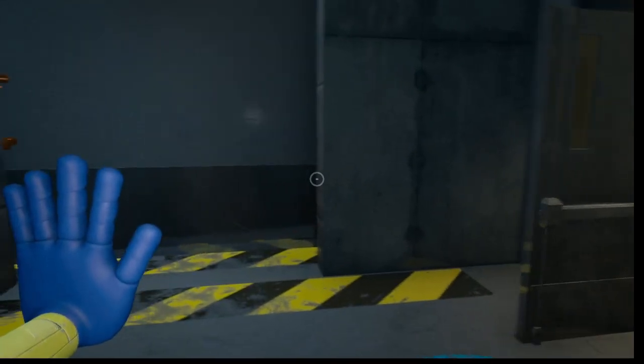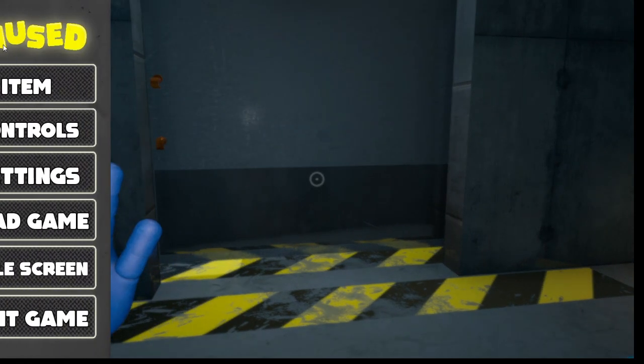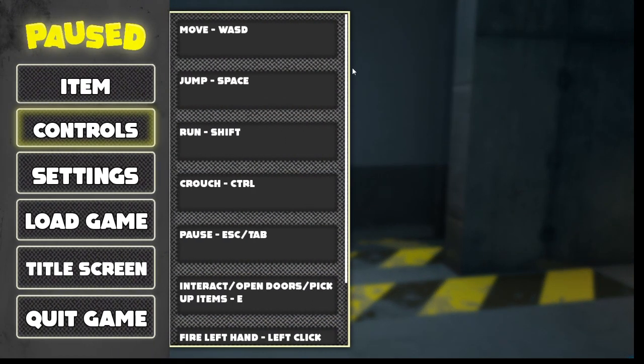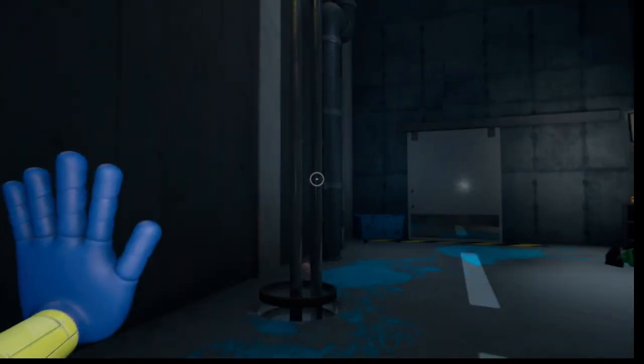What's the crouch button? Z, Q, Escape, Controls. Oh okay — Control. But I'm not getting under there, that's just not happening.